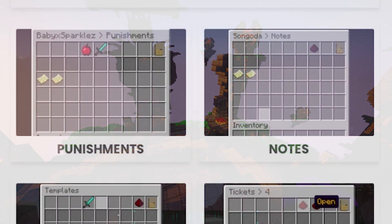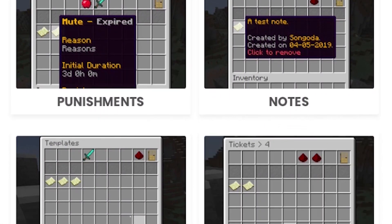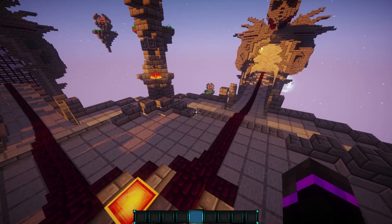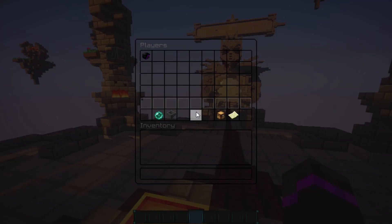It includes tickets, punishments, you can have notes, it even has locking chat and clearing chat. So it has pretty much all your moderation features all in one plugin, and it is pretty sweet. The main command is slash UM — it stands for Ultimate Moderation. Go ahead and do that and it brings up your GUI.